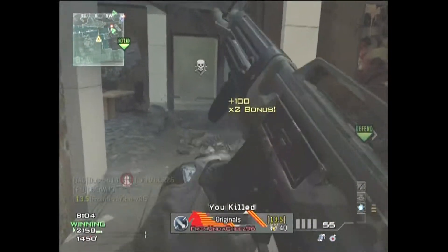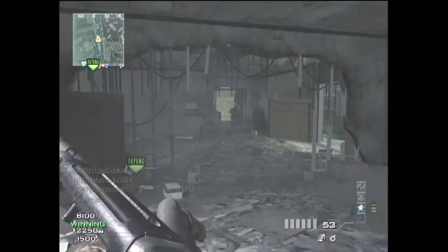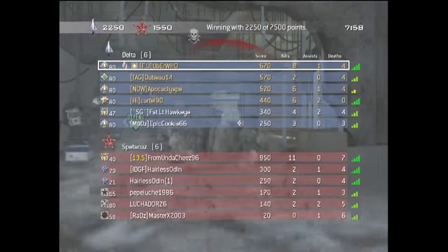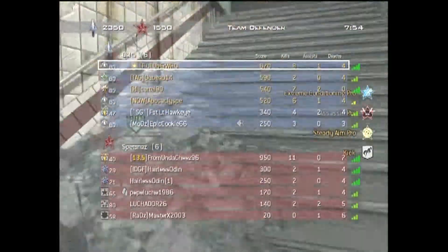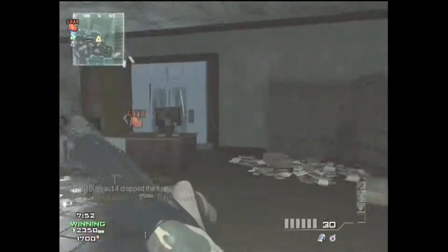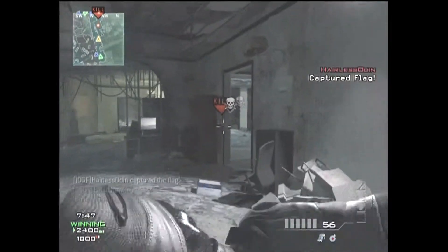Sleight of Hand is going to help you if you come across a couple enemies and you've got to reload fast. Assassin should keep you off the radar, assuming you're not holding the flag. Sitrep — I'm a big advocate of Sitrep Pro — and Dead Silence can help if you don't have Sitrep Pro.